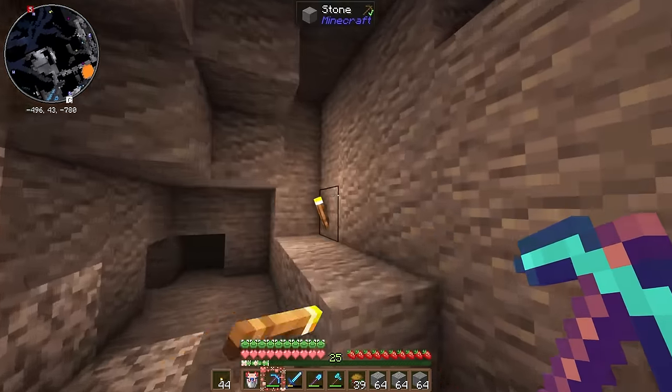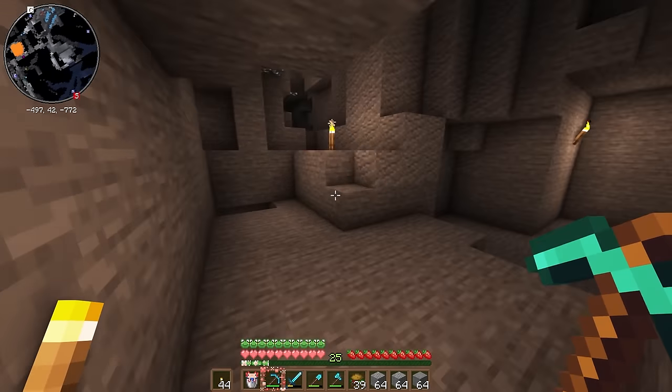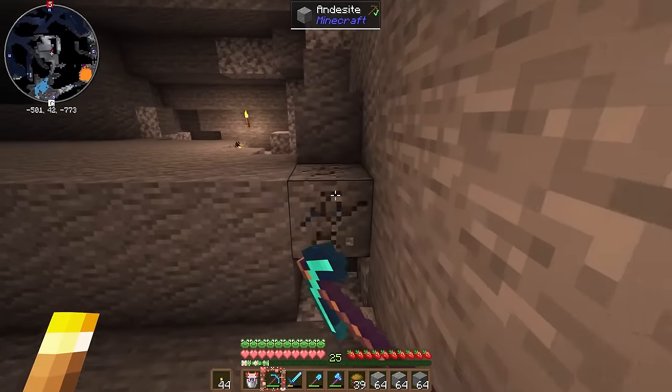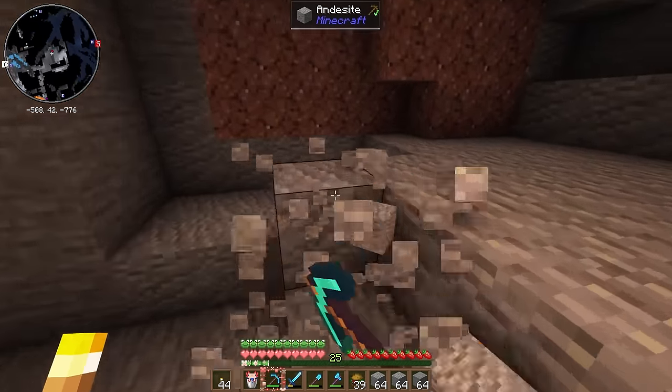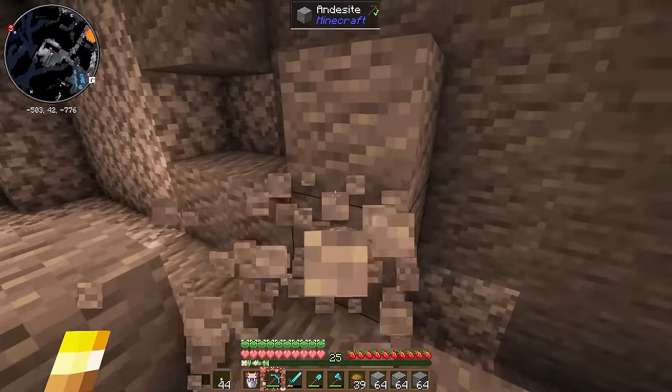Let's check out what we've got in our inventory after I torch this up. We've got a couple of stacks of stone, but I want to get a little bit more — you guys know me, I'm an overgatherer. I need to make sure that I have enough so I don't have to come back in halfway through a project and start mining again. We'll also get some more andesite — it's always good to be prepared for future projects.